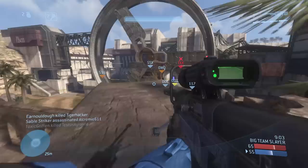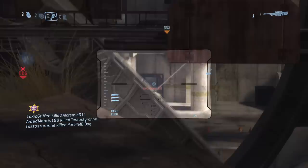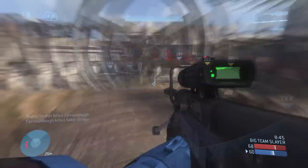With Halo 5, you'd think 343 would undo some of the damage they did with Halo 4. Did they? Well, yes and no. On the topic of the video, Sprint is back, but with a few caveats. Sprint is back as a base ability — this time, it's infinite by default.